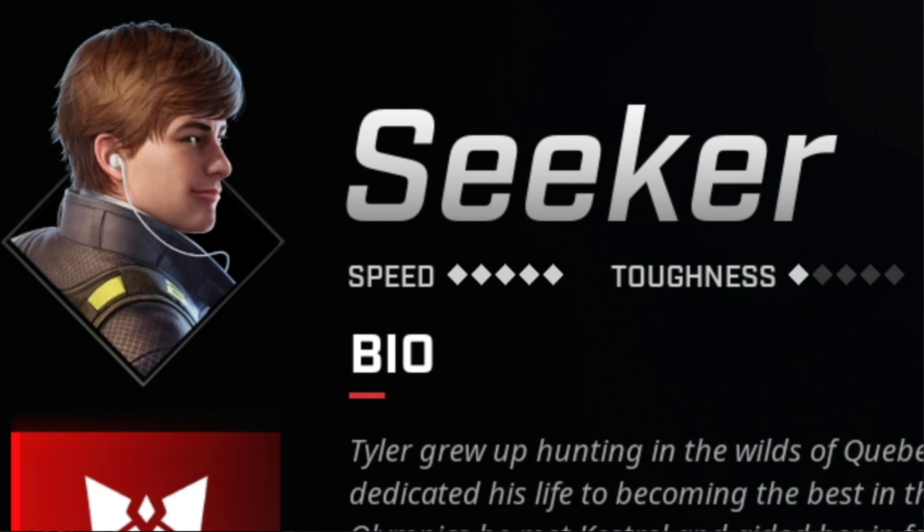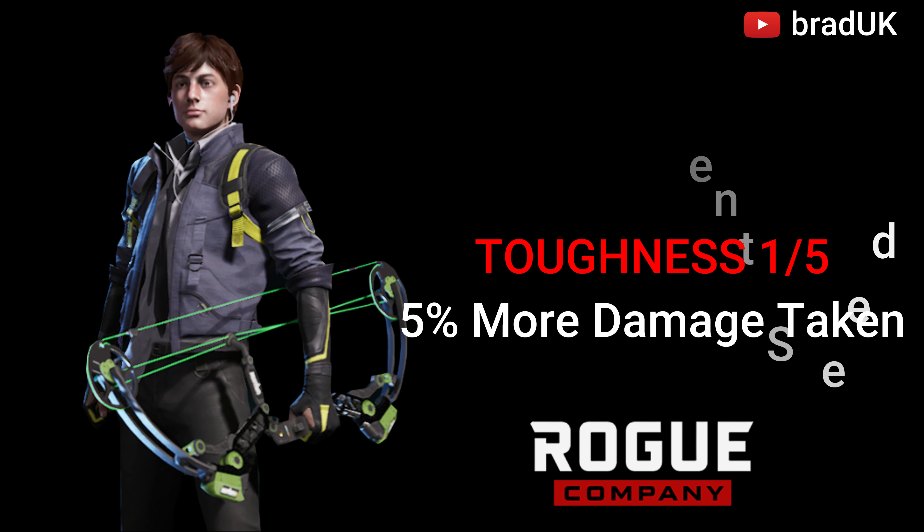Seeker has a speed of 5, which makes him just as quick as Lancer. However, the downside is he also has a toughness of 1, which means like Lancer, he takes 5% more damage.